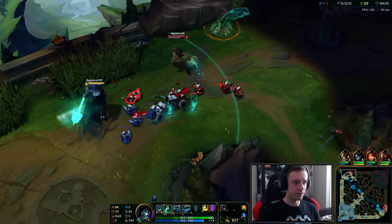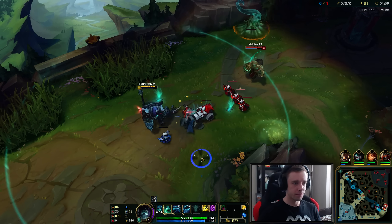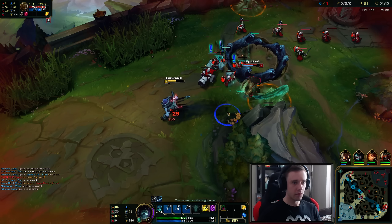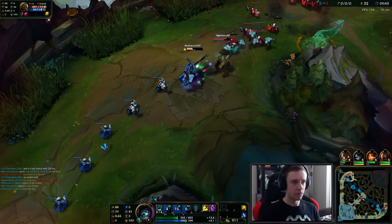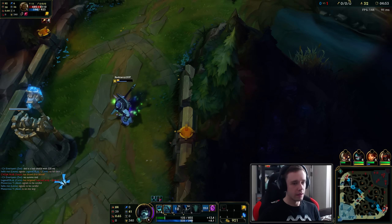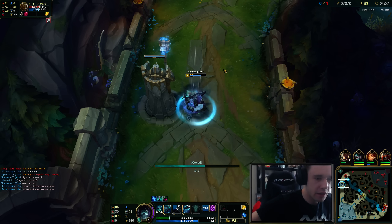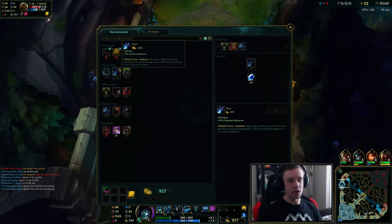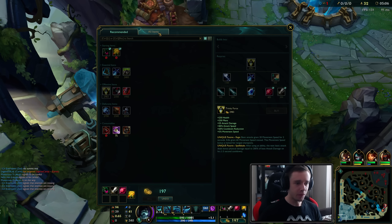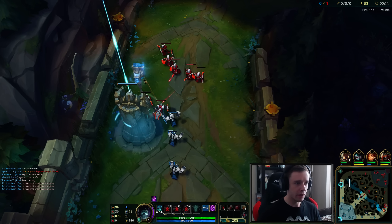That was close. I think I have four of them, right? I was getting strong. What did she buy? She only got ruby crystal and she's doing quite a bit of damage to me, that actually kind of hurt. So let's go ahead and back to base. Usually Sheen is actually really good on him - you want to go Triforce, Sheen, it's pretty damn good. But unfortunately I can't really afford that yet, so I'll just get this and teleport back into lane, hopefully not miss too many of these.